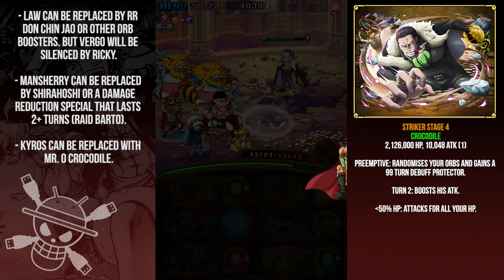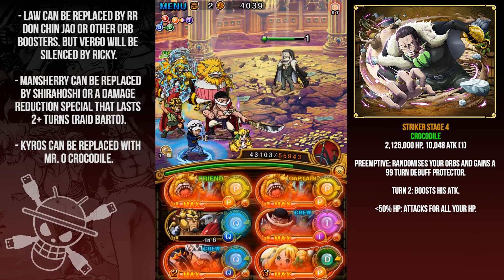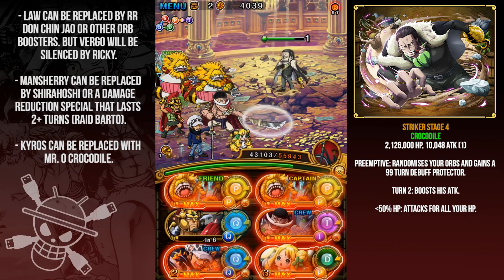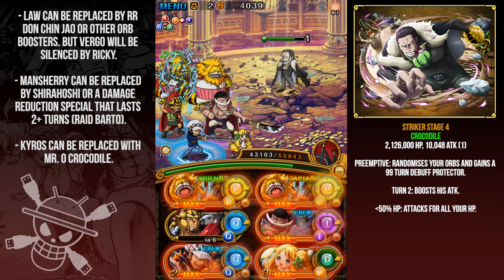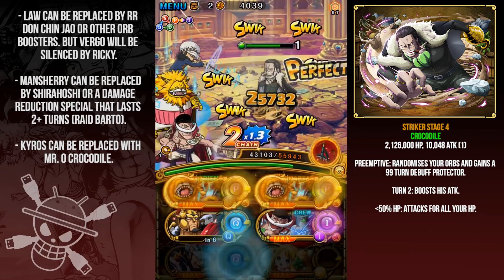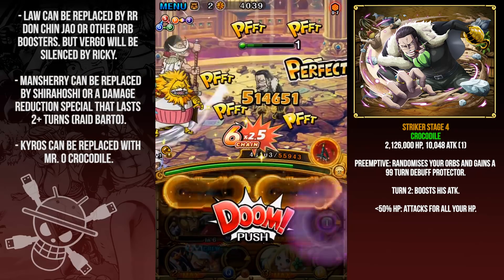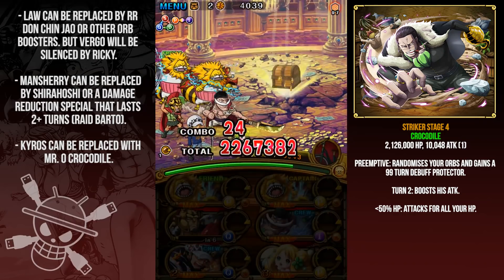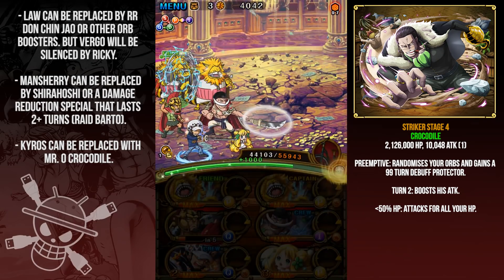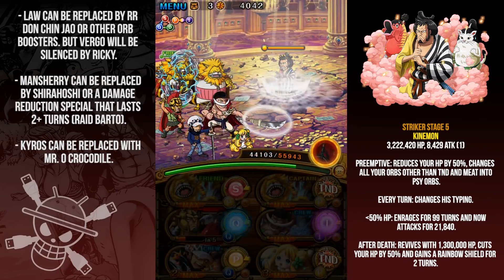I'm going to use Man Sherry on the final stage to heal after the revive because it's very important to have a tank hit with a damage-reducing special or heal up. If you have Man Sherry or even better Shirahoshi, it's super easy. Since I don't have her I'm going to use Man Sherry — it still does the job. Then just activate Kairos to get that matching orb and he'll do most of the work since he's so buffed right now.